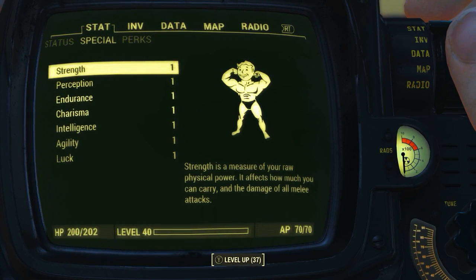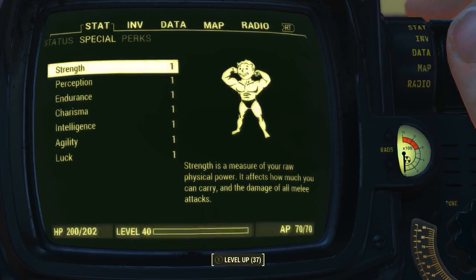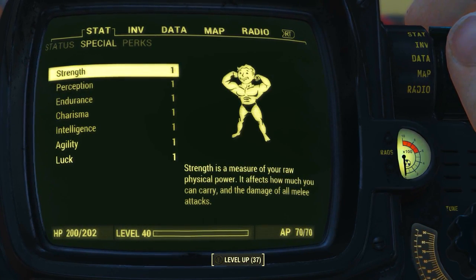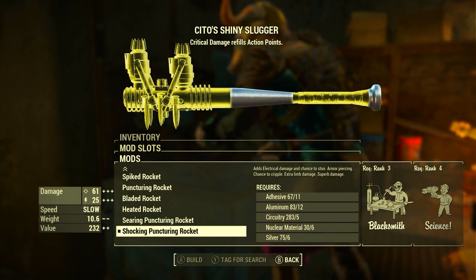As per usual, before modding it out and looking at the weapon's base stats, I have reduced all of my character's special attribute stats to one. I also have no bobblehead perk or magazine effects applied to my character. What this means is we will be seeing the absolute minimum base stats of the weapon.